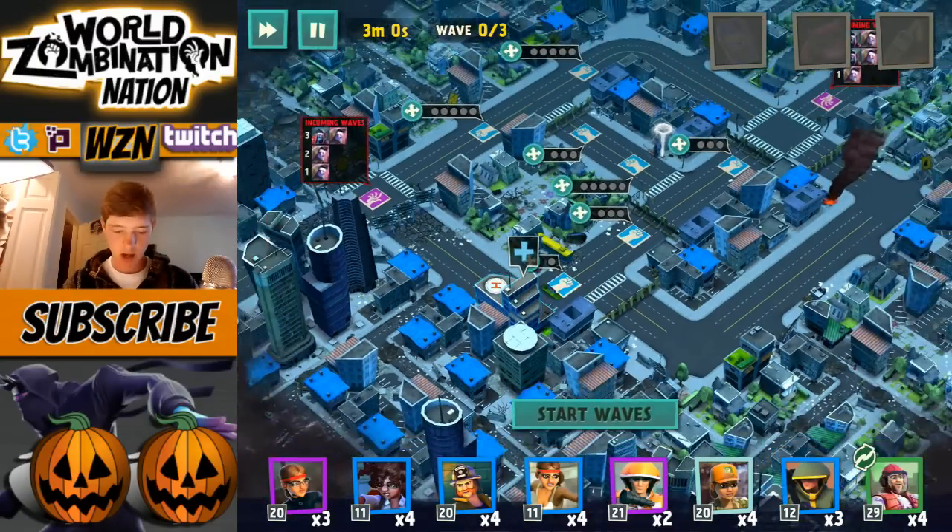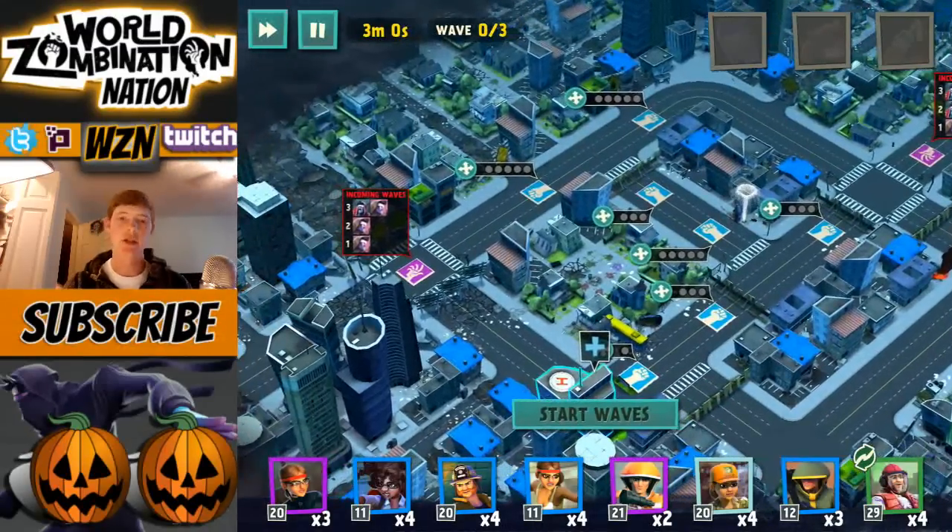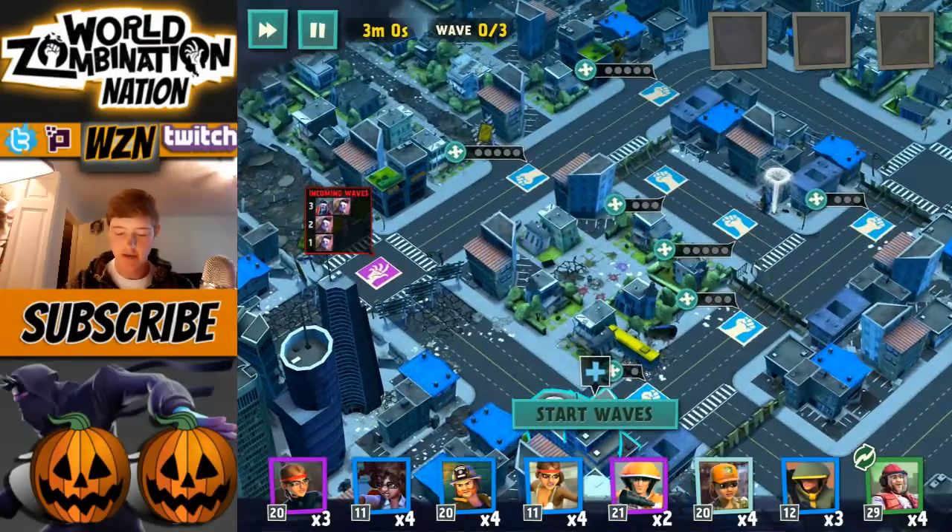With this loadout we have a ton of walls, which is actually perfect for what's coming at us. What we're seeing here is a lot of runners and delivery men, and those can all be huge problems when it comes to low-damage people.